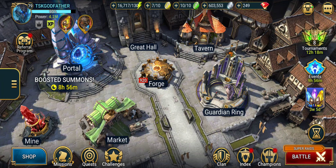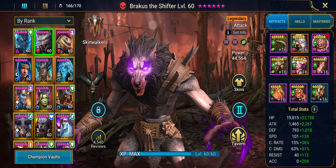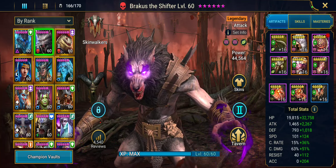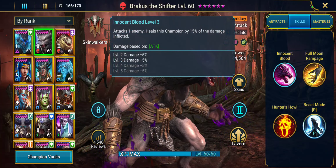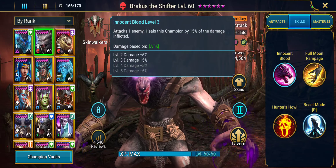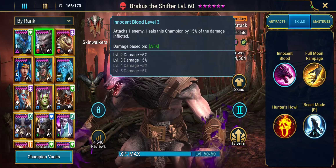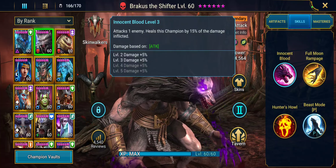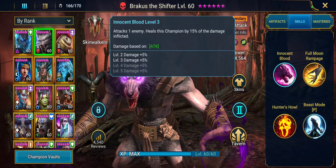First thing I want to talk about is the champion itself. If we jump in to say my Brack the Shifter, like you saw in my last video, you want to look at what type of hero they are, especially what type of skills they are offering, and the statistics of what they're offering. His primary skill is going to attack one enemy and heal his champion 15% of the damage inflicted. So obviously, the more damage he does, the more he's going to heal himself.